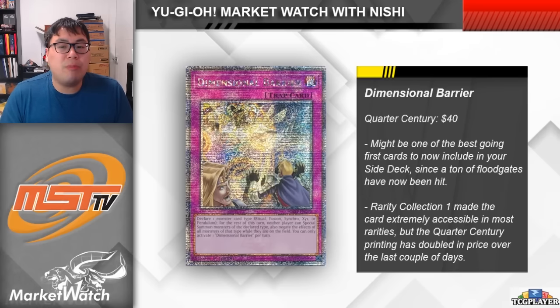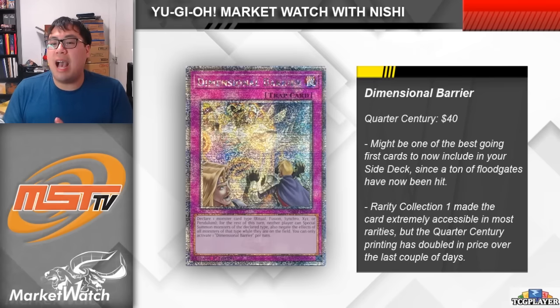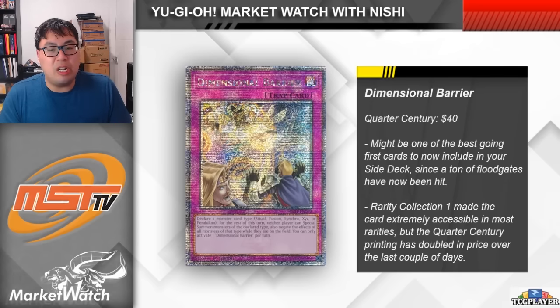With D-Barrier being reprinted in Rarity Collection 1, accessibility isn't an issue at all — it's available in almost every single rarity, even Common. I think it came in one of the structure decks, so even budget players will have access to it. The one printing that is more expensive now is the QCR printing, which was around $15 to $20 before since the card wasn't seeing much play, but after the banlist it has now jumped up to $40 each. It's a bit of a random one, but definitely worth noting if you're holding onto any. I personally still like the Collector's Rares since they're a nice budget alternative compared to a lot of the QCRs in the set. With all the different versions available, pick whichever one works for you and which one you think will look best in your own deck.